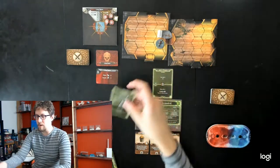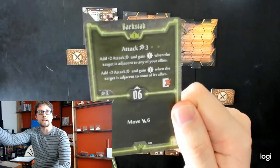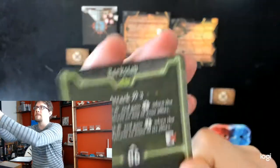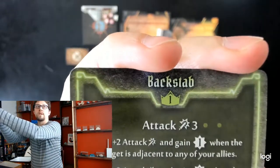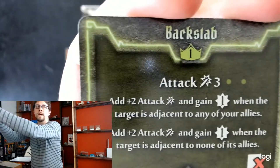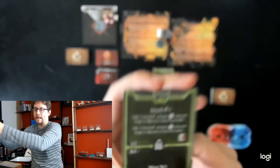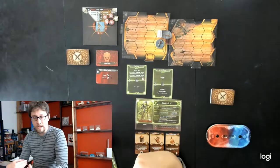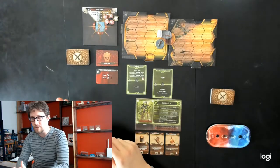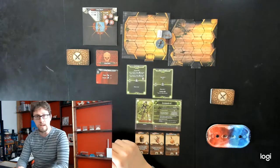The base attack value on Backstab is three — that's the three next to the sword icon. I also get plus two attack and one experience if the target is adjacent to any of my allies, and two attack and one experience if the target is adjacent to none of its allies. It's not adjacent to any of my allies, but it isn't adjacent to any of its allies either, so my current attack value is three plus two — dealing five damage. Add the one from poison and I'm looking to deal six damage.